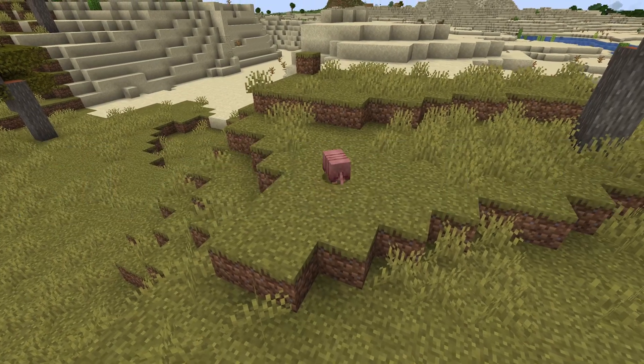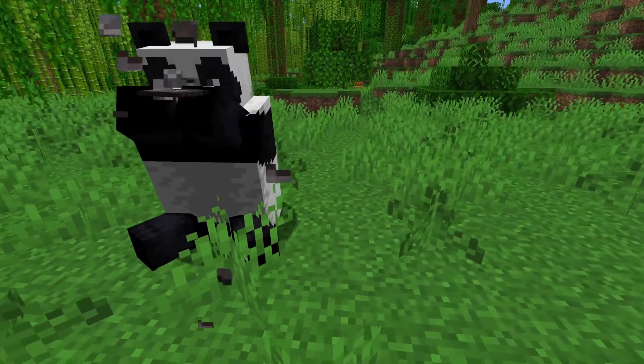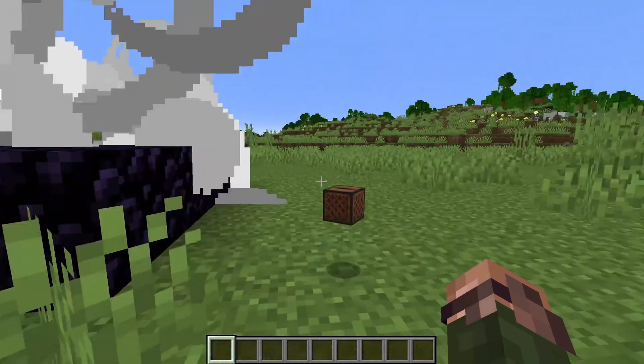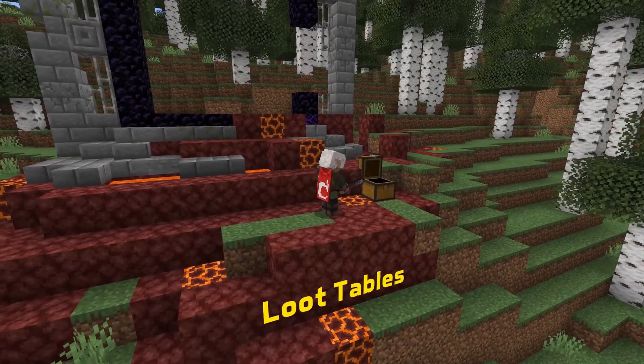We have datapack version 53 and resource pack version 38 from snapshot 24w37a that bring us item component news, new loot tables, and new UI sprites. My name is SlicedLime and this is a guide to all of it. Let's start with loot tables.